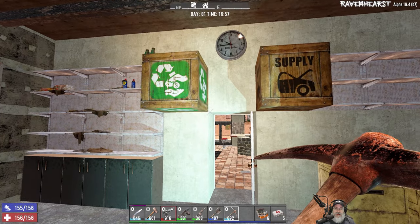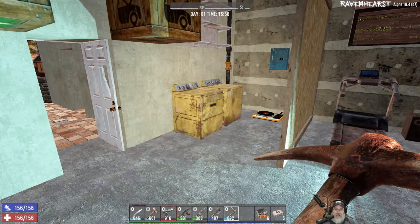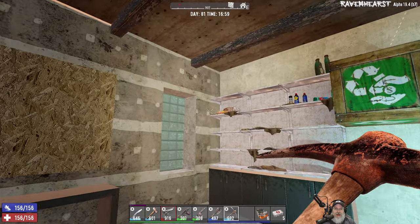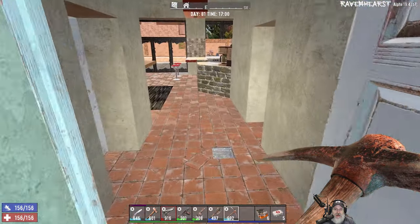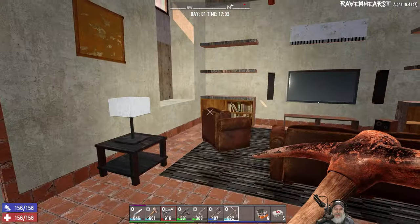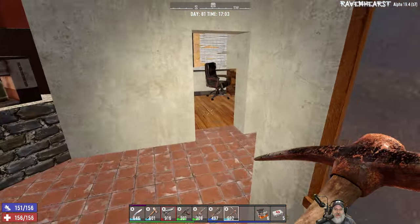I've got all my equipment — tools, weapons, food — all down here, and I've also pretty much cleaned up the house. I haven't repaired everything yet, I have some repairing to do, but I've gotten all the trash off the floor and made things look clean in here. I haven't really done anything with the upstairs yet either. Let's take a look and see what we've got.